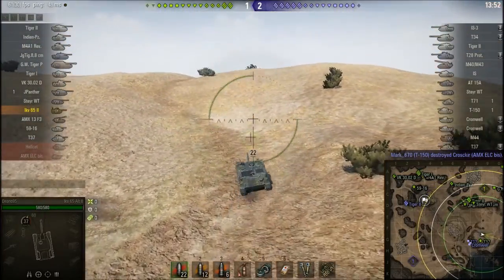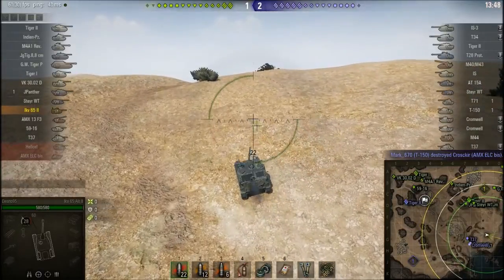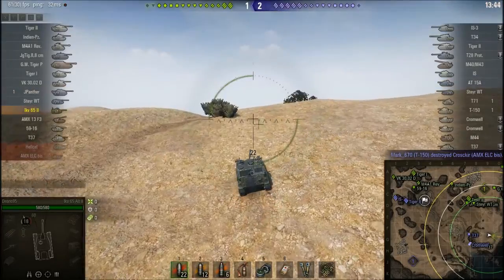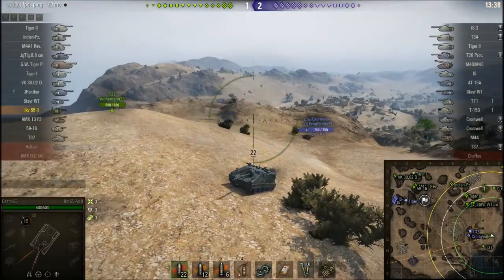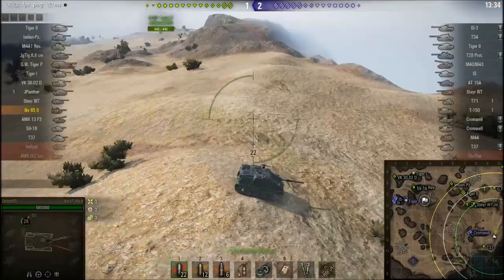Here's one of the things about this vehicle — it's reasonably quick on flat ground, but its lack of engine power means it's a bit crap at climbing hills. This is a pretty steep hill, and it's still not exactly a speed demon when it comes to climbing hills like this.